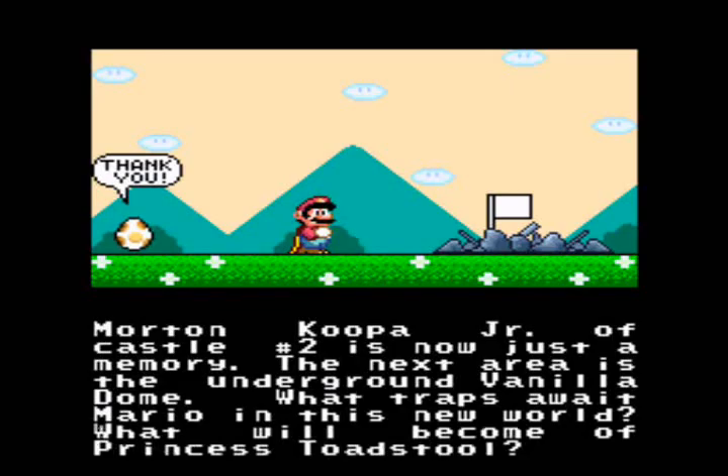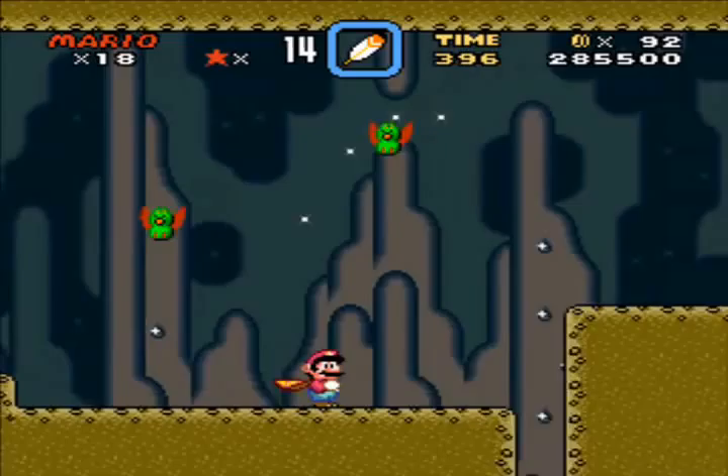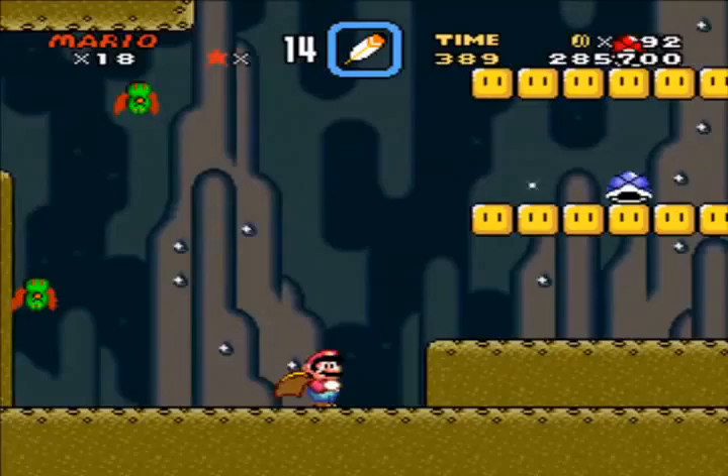Alright, let's see what the little storyline segment for this castle is. And then Mario just dropkicks the castle. Morton Koopa Jr. of castle number two. Next is the Vanilla Gnome. Fuck Princess Toad Tool. I don't even wanna save her. She's a bitch anyway. Never puts out. She'd make out with Luigi in a second. She's a hoe.